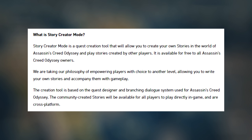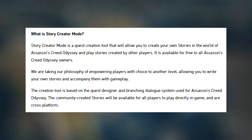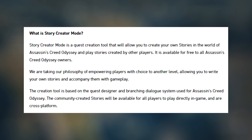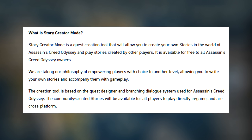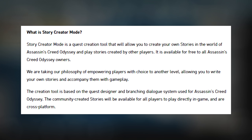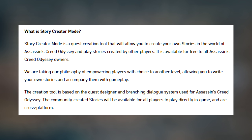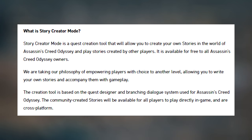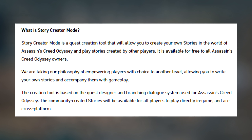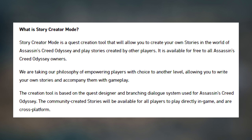What is the Story Creator Mode? Story Creator Mode is a quest creation tool that will allow you to create your own stories in the world of Assassin's Creed Odyssey and play stories created by other players. It is available for free to all Assassin's Creed Odyssey owners. The creation tool is based on the quest designer and branching dialogue system used for Assassin's Creed Odyssey, and the community-created stories will be available for all players to play directly in-game and are cross-platform.